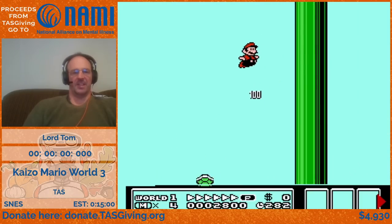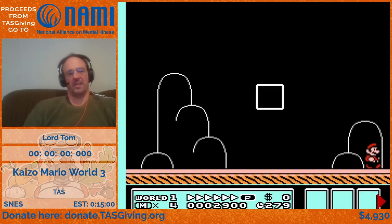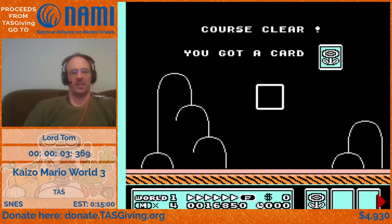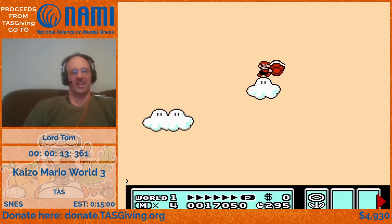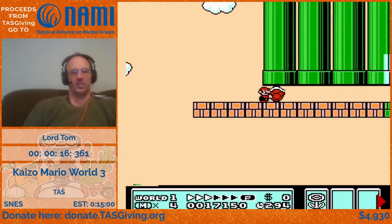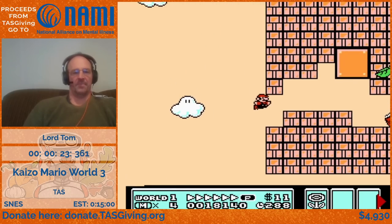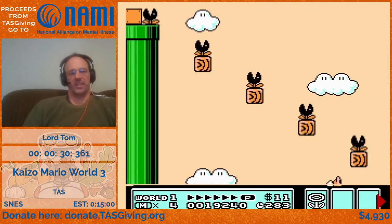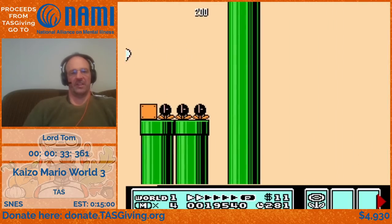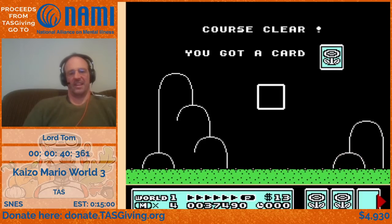I'm going to do some jumps here to get over this extremely high pipe, which was what got me started on this run. This whole game is designed so that you're only supposed to be able to finish each level small. I wanted to see if I could get through that first level big, which was possible with a huge array of glitches. I'm carrying the shell, which isn't done RTA because you can't get under that pipe past all the goombas. Using that shell enables me to stay in the air a lot longer and get over that pipe at the end.